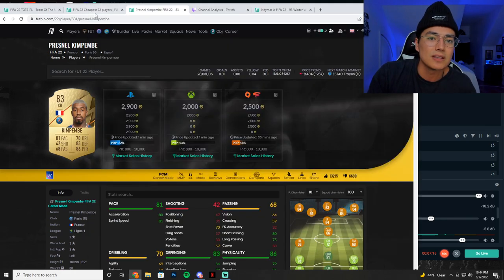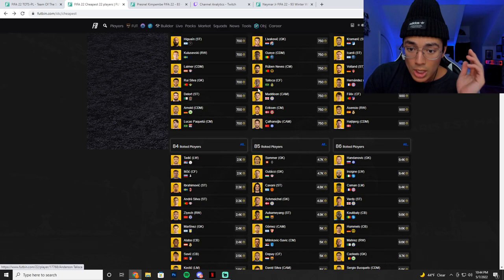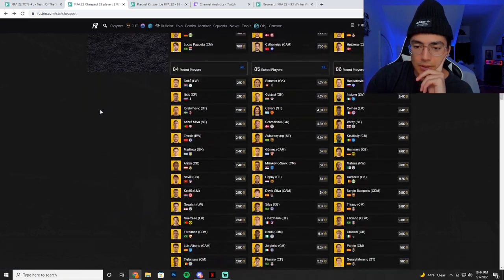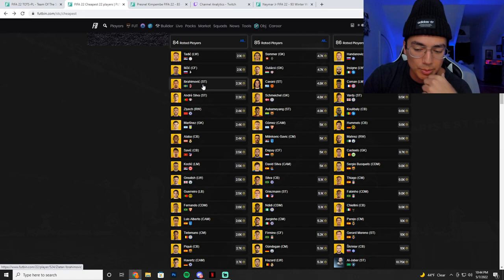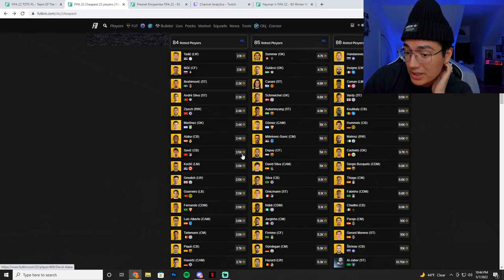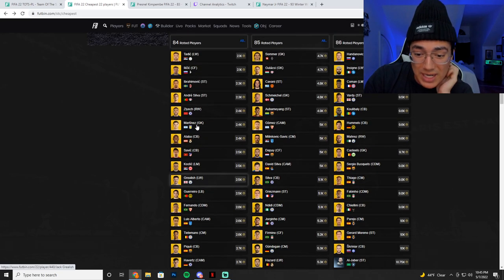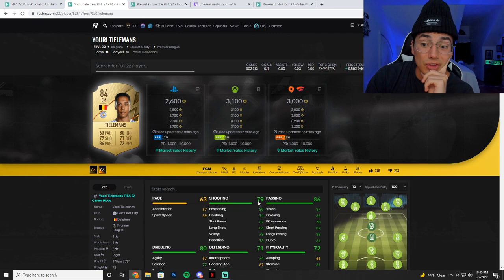Moving up into investments: fodder is crazy low. I'm going to switch the screen so you guys can see this. We're going to go to cheapest player by rating — check out the 84s. Look how cheap these guys are. They're actually up a little bit; they were cheaper before since I'm filming later at night, less supply. These cards were down at like 2.2k at one point. Tielemans was like 2.3k — it was crazy low, but he's 2.6k right now.